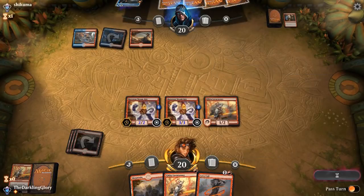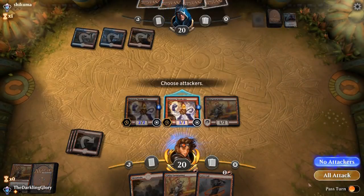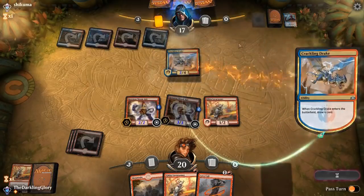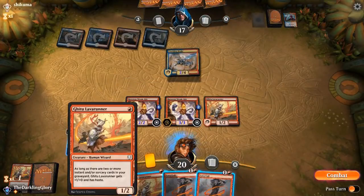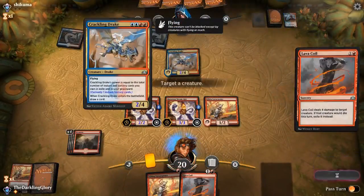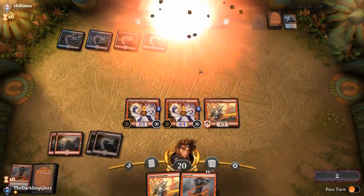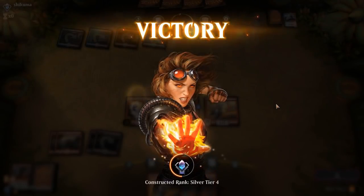This is card advantage — even if we kill it, they already got to draw a card off of it. Only one spell in the yard, so we're not gonna double Lava Coil. I'm not actually going to play this Gito Lava Runner. I'm just going to kill this thing and hit them for a lot of damage. Opponent just concedes. We did the Mono Red thing. Our sideboarding didn't matter — we drew enough lands.